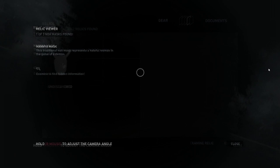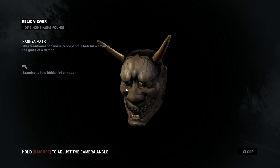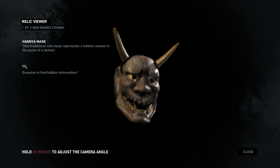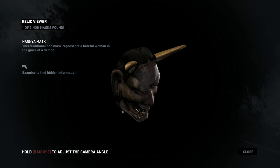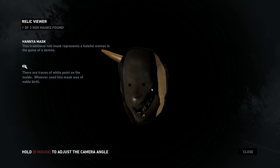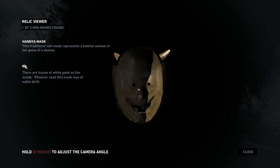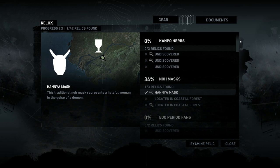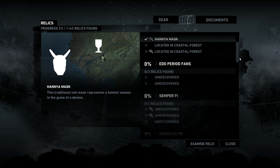We get a relic — an in-game description reads: 'This traditional Noh mask represents a hateful woman in the guise of a demon.' Something really cool: unlike in Uncharted where you could rotate pickups but there was no real point, in this game if you rotate a relic you can usually find extra information. Looking at the inside of the mask: 'There are traces of white paint on the inside — whoever used this mask was of noble birth.' On Xbox the controller would vibrate to guide you closer to the hidden detail; on PC you have to wing it with the mouse. To give perspective on the variety: there are Campo herbs, Noh masks, Edo period fans, sensual eat amulets, bronze coins, and much more.